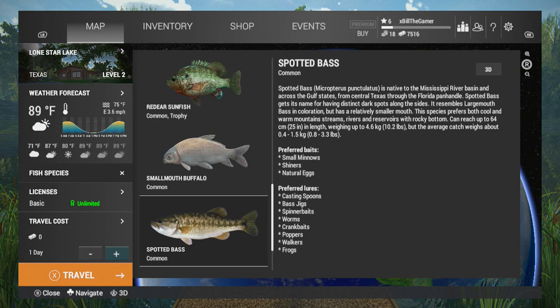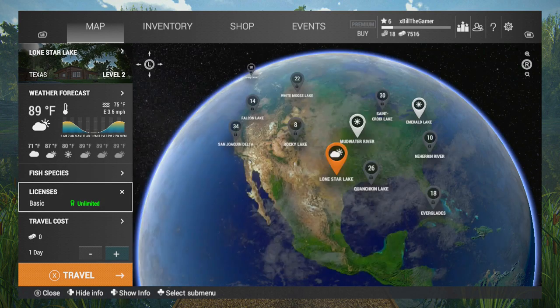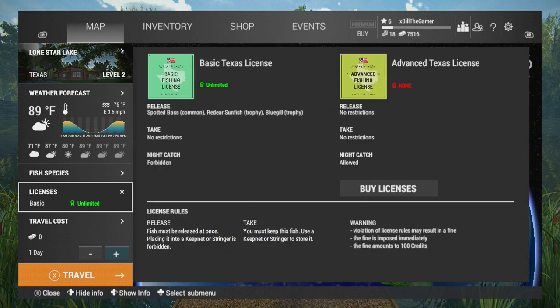You can also see that the species prefers both cool and warm mountain streams, rivers and reservoirs with rocky bottoms. So you have to take all of this into consideration. The reason I say you should get a license is that with the basic one, which is free and unlimited, you have to release any spotted bass you catch. If you don't release them you risk a 100 credit fine, and it's definitely not worth paying that fine.